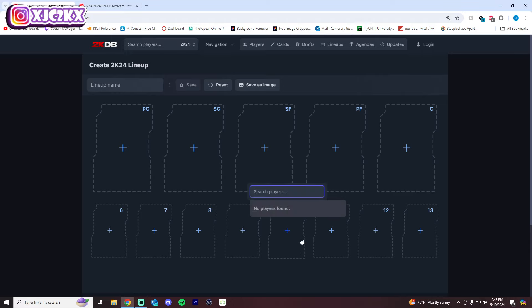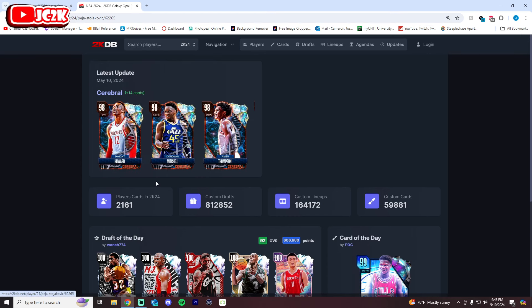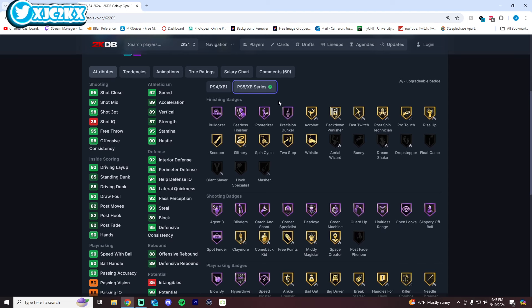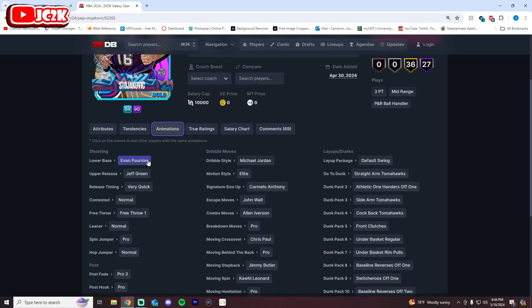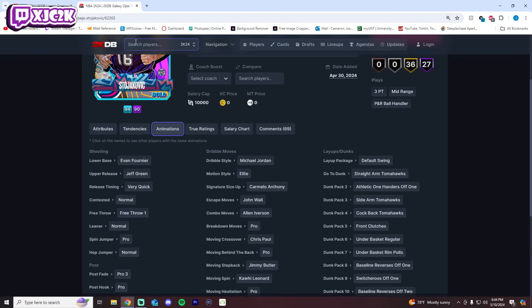Number 10 is one of only two non-gambling small forwards on this list: the Peja Stojakovic opal. Peja is an elite level shooter with a phenomenal release who can shoot at a very high level. He's actually solidly athletic with an 85 standing and driving dunk, good finishing badges, not the greatest playmaker, and his sigs aren't the most elite — but as a whole the card is very nice and he's good defensively too. Number 10 is a very fair spot for him.